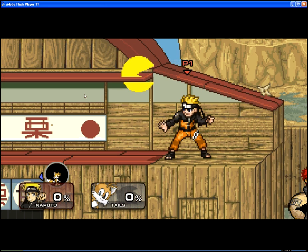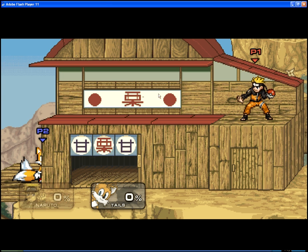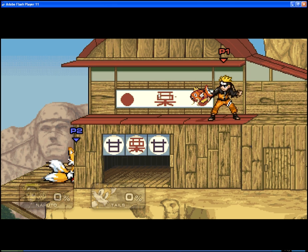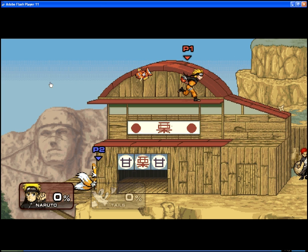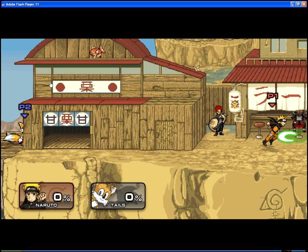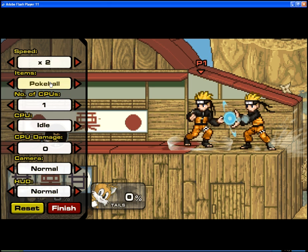For Pokemon fans, they have Poke Balls — you have to grab them and then you can throw them. This one is apparently a weak one. There are multiple Poke Balls that you could get and they differ. You just use them to kick your opponent's butt. To quit out of training you have to go to finish.